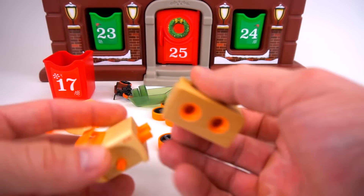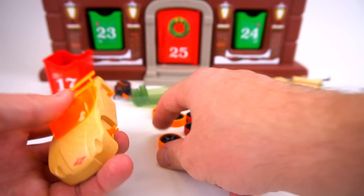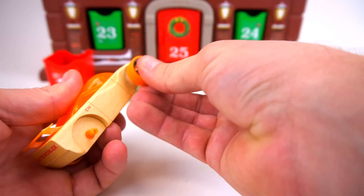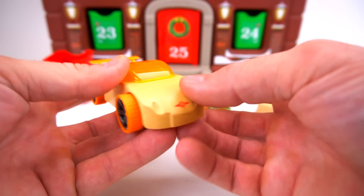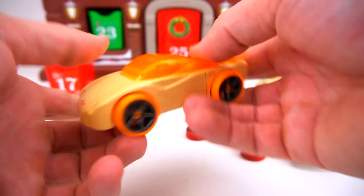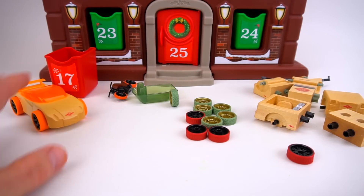Let's start with the orange — put the orange pieces together like that. Yeah, that looks right! Take each tire, put that right on there, like that. There we go — this is Automoblox C12 Cypher, so this is a Cypher car. Pretty cool, right? You can take apart the whole vehicle just like that. It has really good rubber tires and it rolls really well.